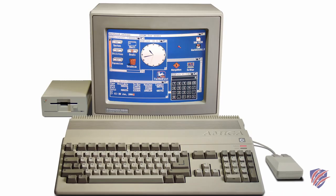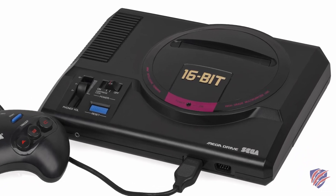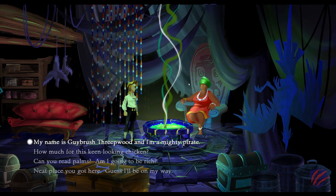The Secret of Monkey Island Special Edition. Originally released in 1990 for Windows, Commodore, Mac, and the Sega Genesis. Yes, it's a classic. It was re-released in 2009 with updated 2D graphics, sound, and even voiceovers.